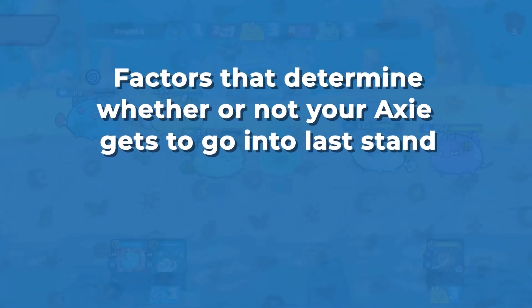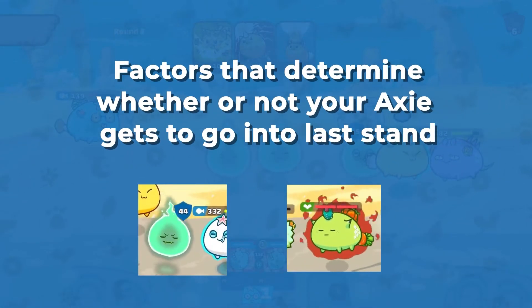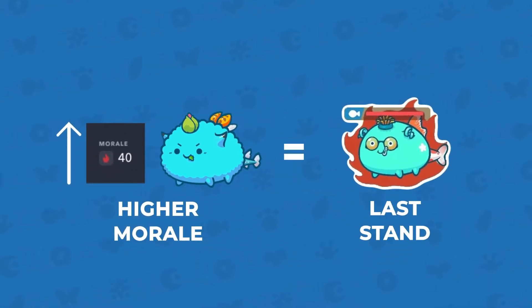Now let's take a look at the factors that determine whether or not your Axie gets into Last Stand. You might think it's completely random — but it's not! The higher the Morale stat that an Axie has, the higher the chance for them to enter Last Stand.